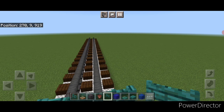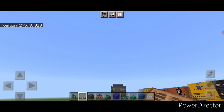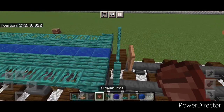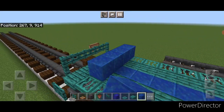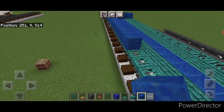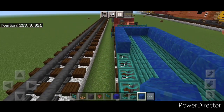On this end come out here and crouch, and get a jungle trapdoor on this fence gate and close it for the brake wheel. Then behind that fence gate put a flower pot. Then on the next block back go five wide with a single layer of lapis lazuli, bring it all the way across this side, stop one block before the end, come across this end, and back up this side.